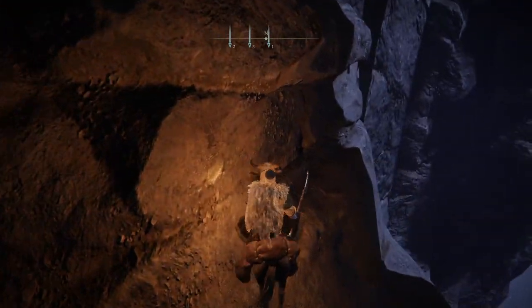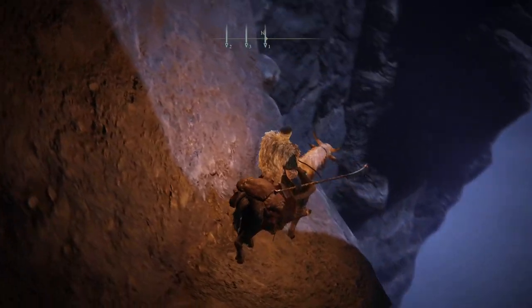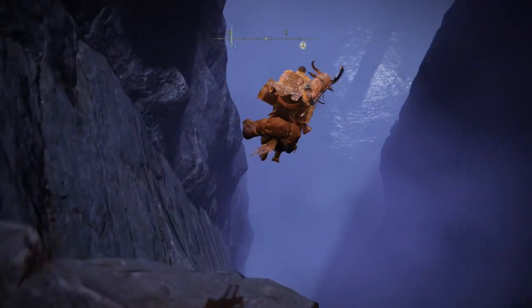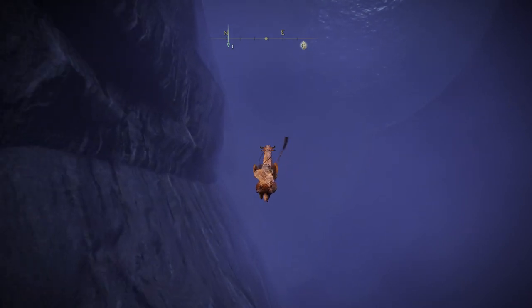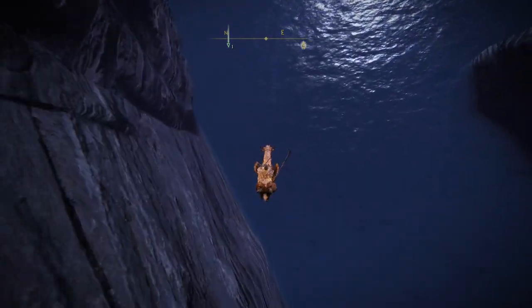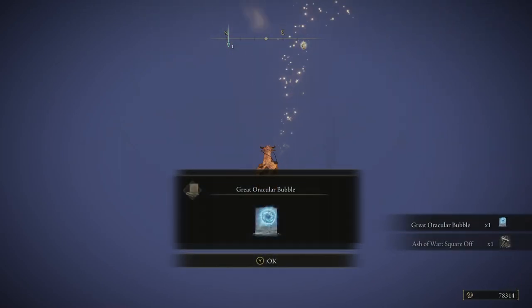Once here, you can pop a Golden Pickled Fowl Foot and a Golden Scarab if you have both — that will give you extra runes. Then do a single jump, then a double jump, and swing your weapon as you fall down the cliff. You'll fall for about 40 to 60 seconds, and if this is your first time here, you're going to get a boss kill, a weapon, and a bunch of runes.